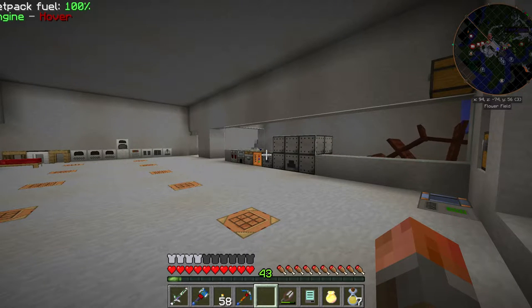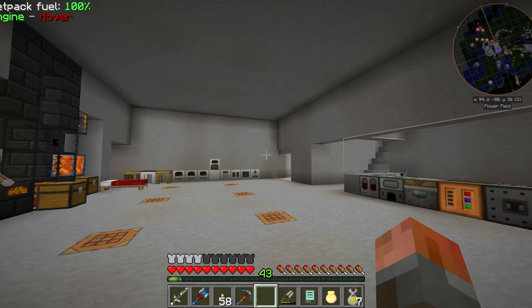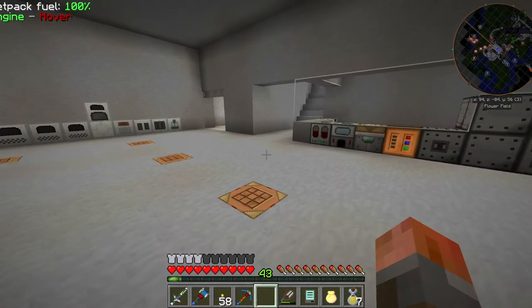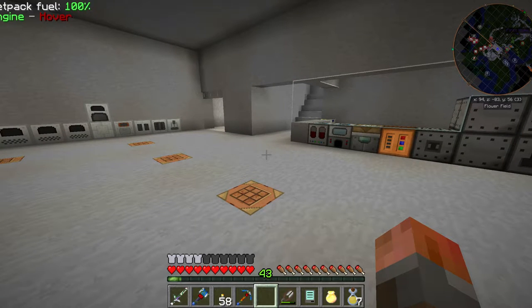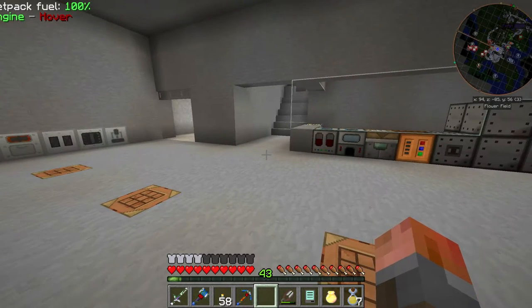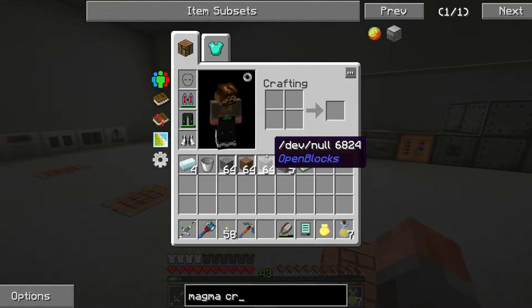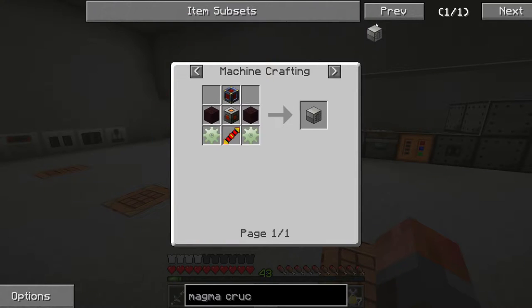Welcome to episode 14 of Let's Play FTB Infinity Evolved Expert Mode. We left the last episode carrying straight on here. We're somewhat blocked by Signalum, which is an alloy similar to Enderium. It was made in much the same way, so we need to get on with making the machines to make it. One of the primary machines we need is the Magma Crucible. There is an alternate way through the smeltery, but it requires making another material I don't want to make at the moment.